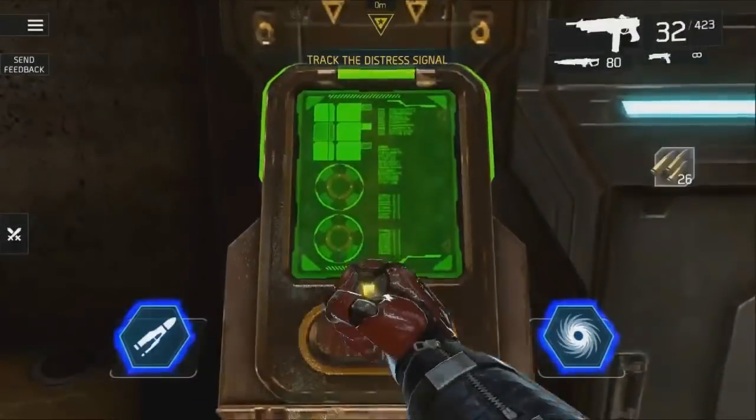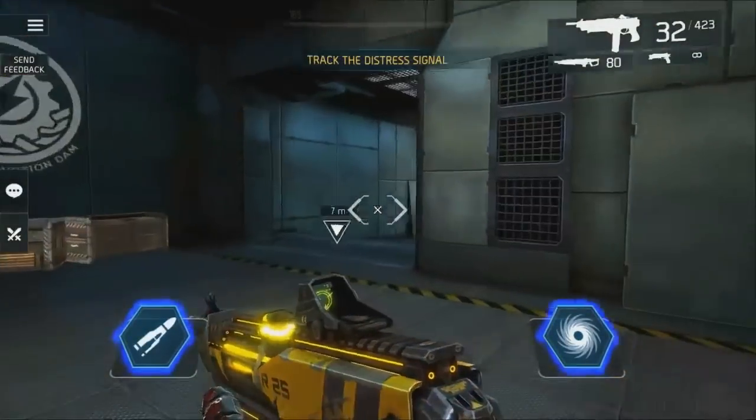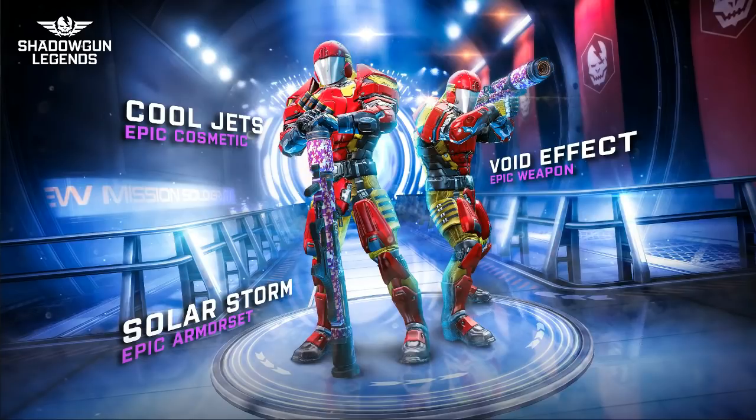First, we'll start with the upcoming PvE event starting tomorrow, because we have a little extra information today. That was the picture shown on the Madstream, and they didn't give much detail about the rewards. They said cool jet epic cosmetics — it wasn't so clear. They mentioned a belt or something, then a chest, then solar storm, a full armor set, a void effect, and a new epic weapon rocket launcher.